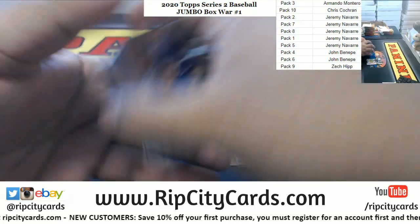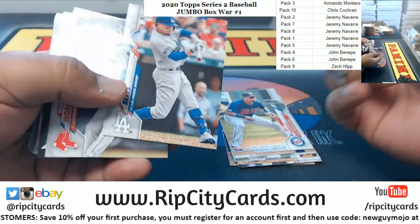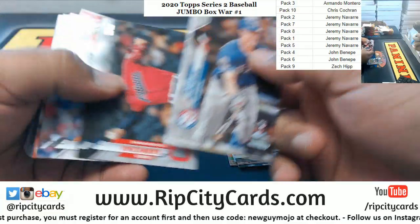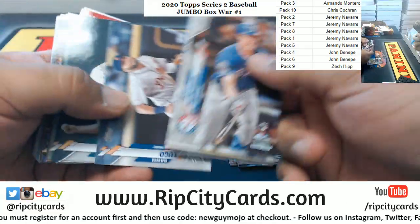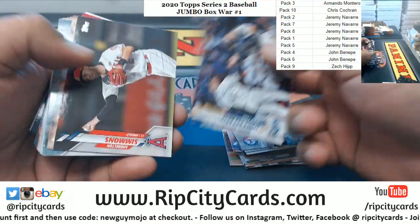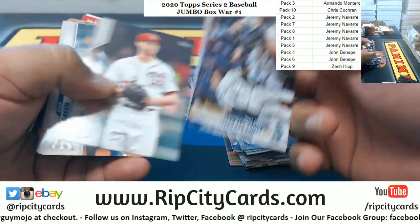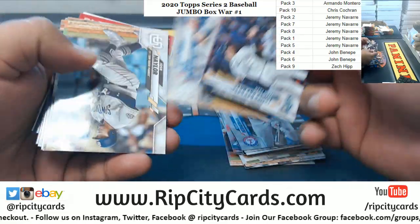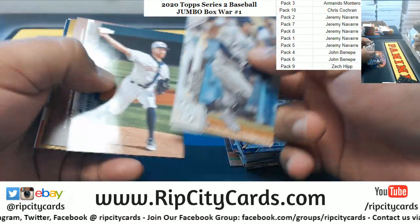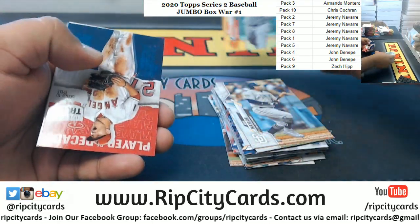I like the design — it's a nice simple design on them. Oh nice, they photoshopped Mookie Betts' uniform on there. We got a Rick Porcello refractor. Got an Aaron Judge here — shiny little fancy thingy.